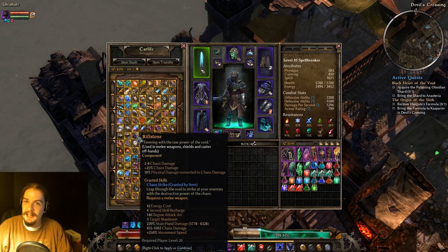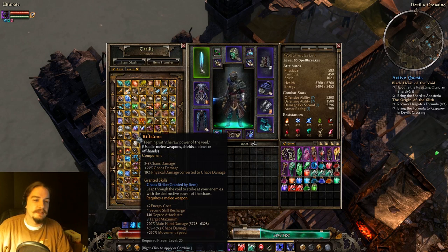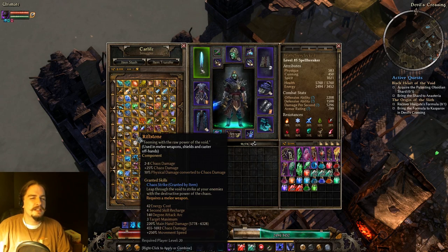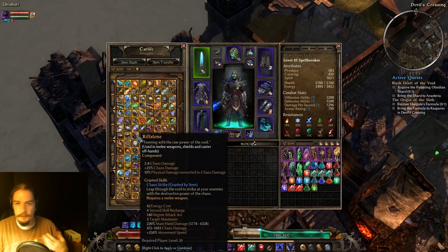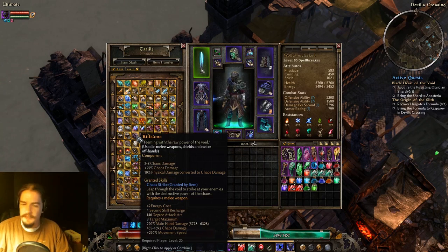Riftstone is the chaos version of all the other damage stones. It gives you chaos damage and physical-to-chaos conversion. Its ability is essentially Shadow Strike from the Nightblade tree but dealing chaos damage. You can even convert the chaos damage to aether if you have a build for that. Generally it's for chaos damage dealers, but if you want to teleport and can't get it through your class, this will give it to you.